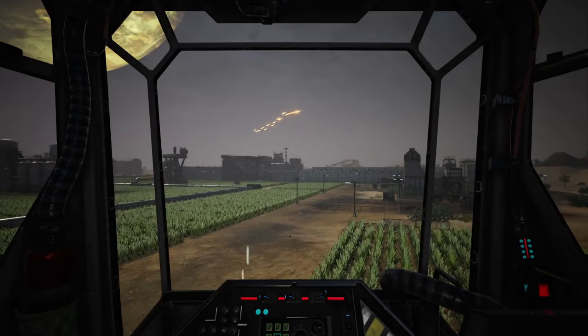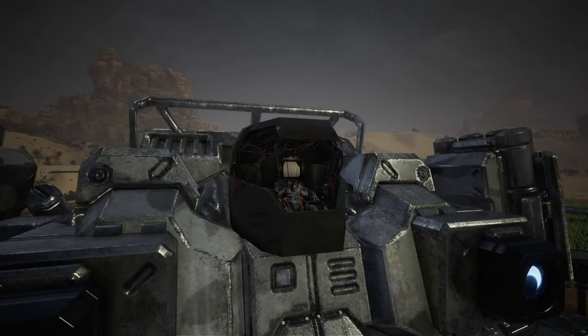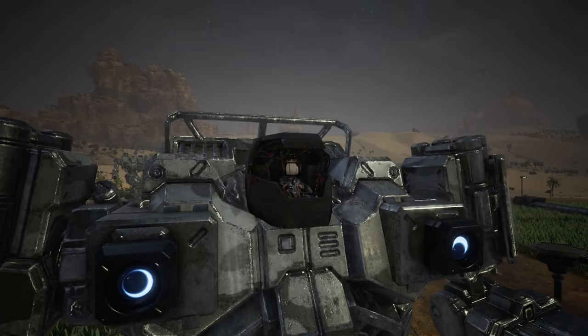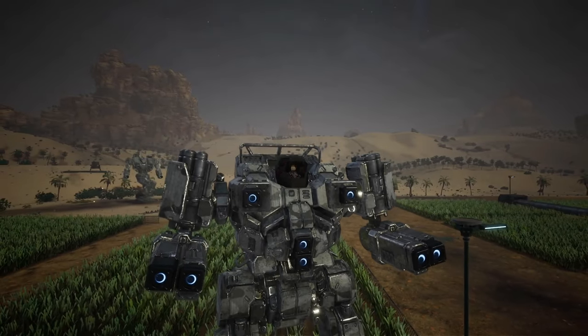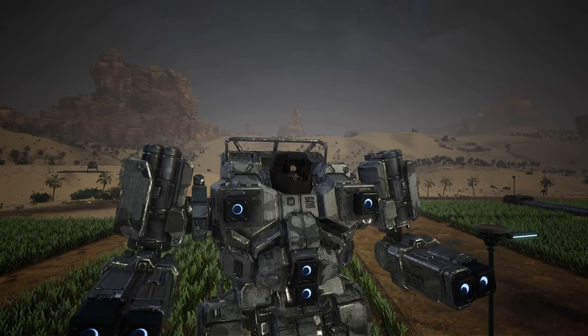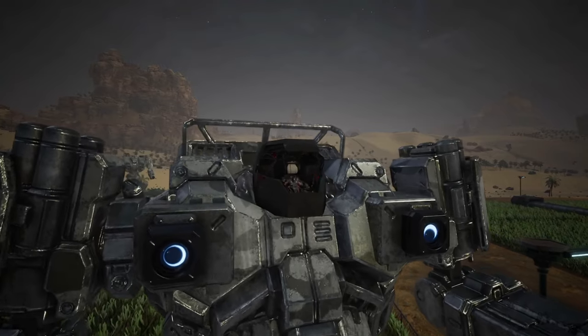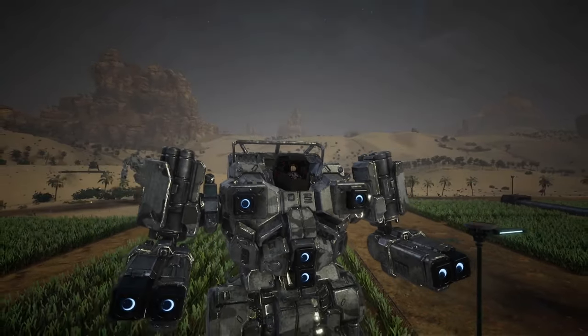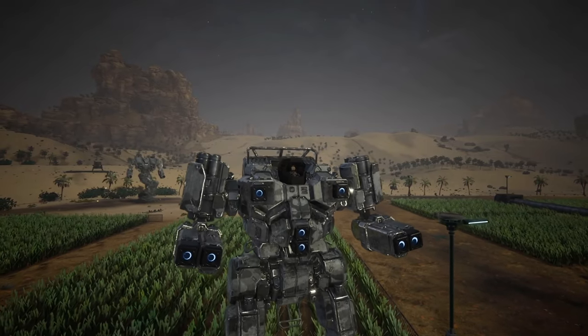Let's swap to another Mech. Which one haven't we done? Firestarter — let's look at the Firestarter. There it is, there's the Firestarter's cockpit. It's interesting because the Timberwolf, it just had the real cockpit added on top of the fake one. But with these other Inner Sphere ones, they erased the original cockpit and put in this little one.